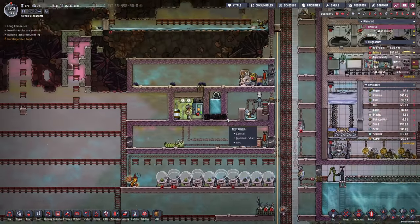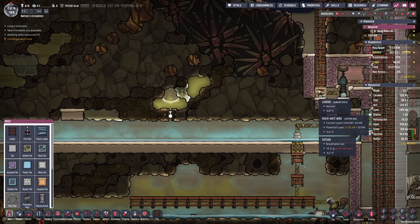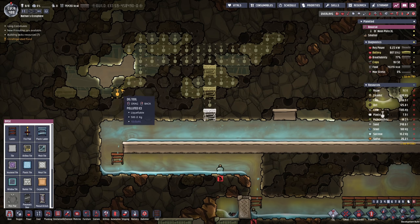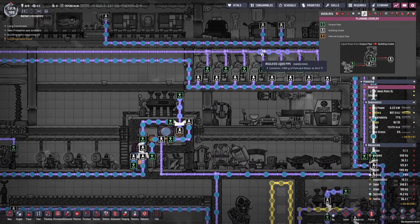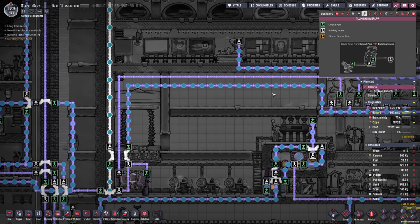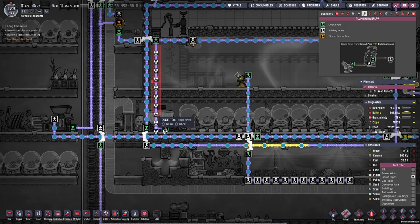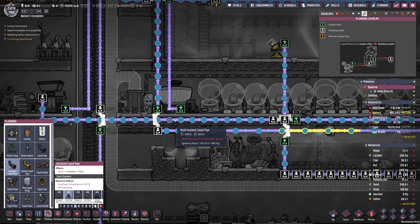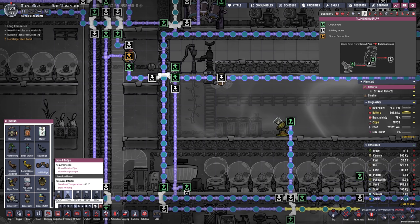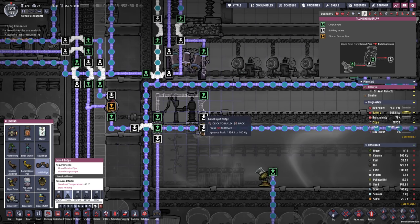I just noticed we don't have that much polluted water anymore. I think we need to take advantage of some we have on the top. The thing is if we don't have access to polluted water at this stage, we're not going to be able to maintain our atmosuits since the reed fiber production requires polluted water. Another solution would be to use the polluted water we get from the toilets — right now we're mainly producing fresh water. That means theoretically we could use the fresh water to fill up the toilets and then disinfect the polluted water and bring it back downstairs. That would be a good solution for now. So we're just gonna remove the sludge press and use this water line to bring this upstairs, and this is only gonna be temporary until we have other things producing polluted water.